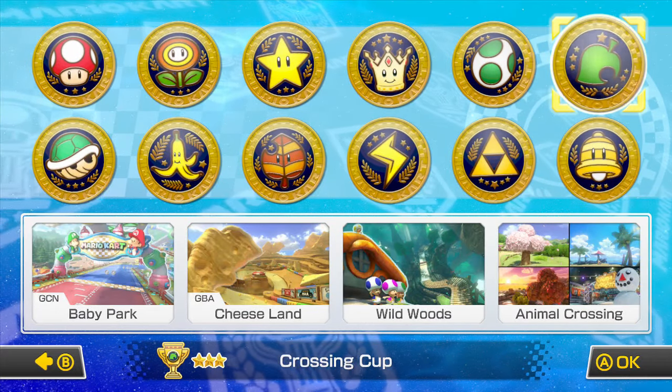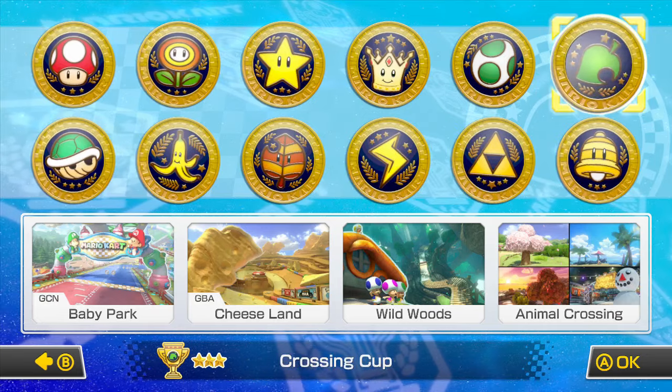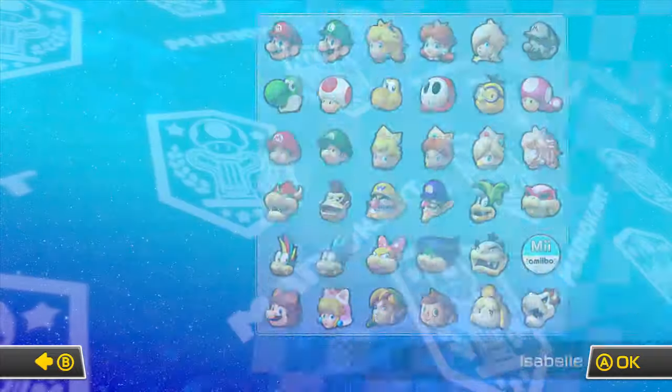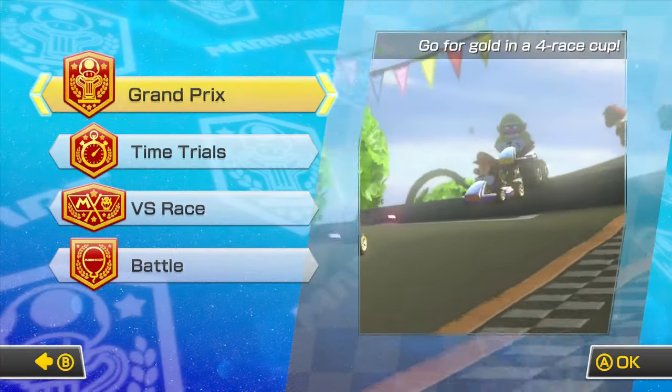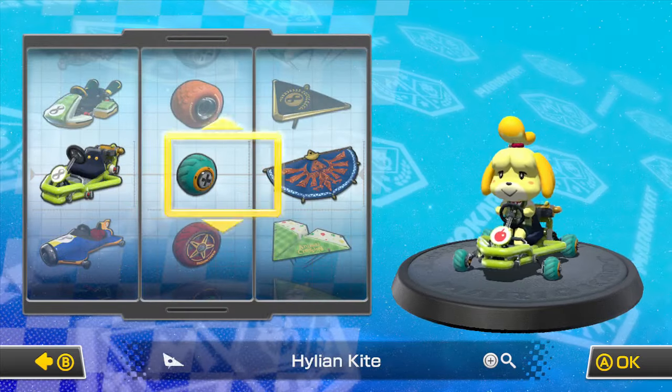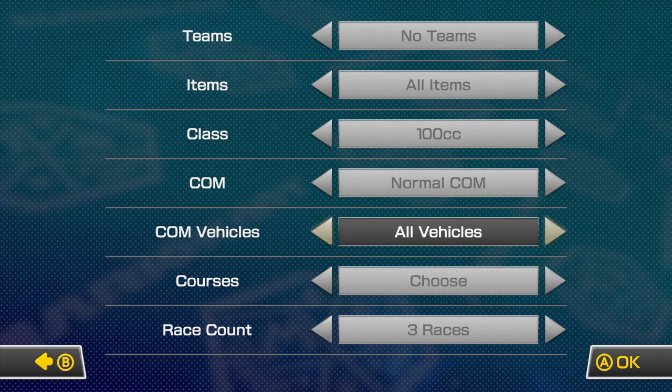All I have to do is pick here. You have to go here and — oh, you're supposed to do a versus race for this actually. Yeah, you're supposed to do a versus race because it won't work if you do a Grand Prix. I'll pick Isabelle. I don't really do versus races that much.